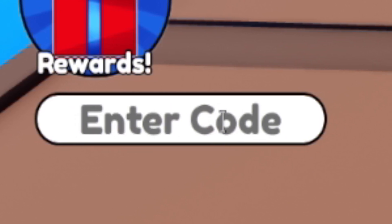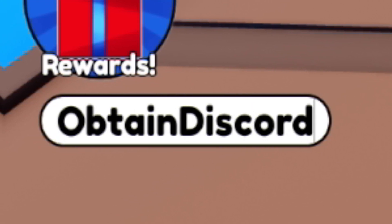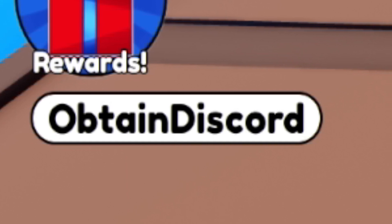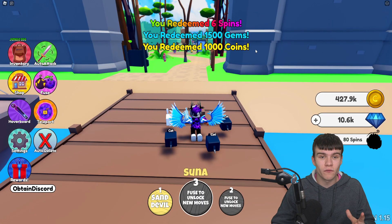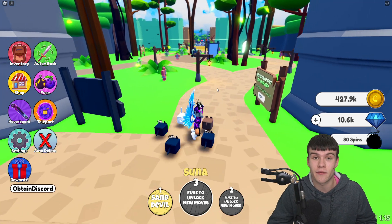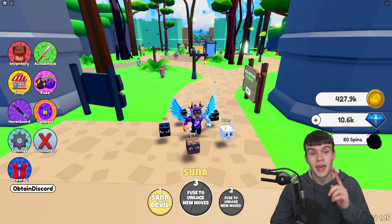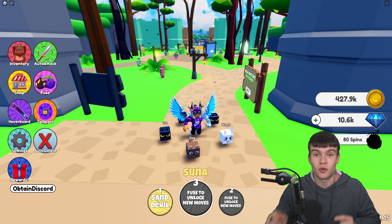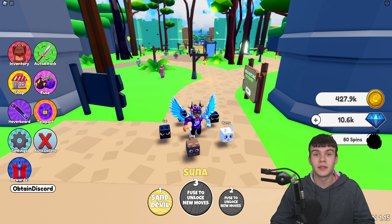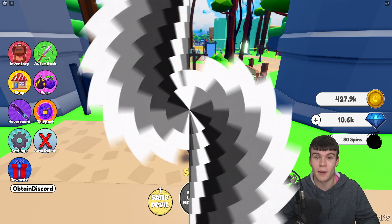We are finally going to redeem the code OBTAINDISCORD — O-B-T-A-I-N-D-I-S-C-O-R-D. And that's going to give us 6 spins, 1,500 gems, and 1,000 coins. And that's going to be it for this video on Anime Fruit Simulator. Whenever this game does update or release new working codes, I'll be making sure to make new videos showing you all them, so stay tuned for that in the future. I hope you all did enjoy this video — if you did, make sure to like and subscribe to show some support.